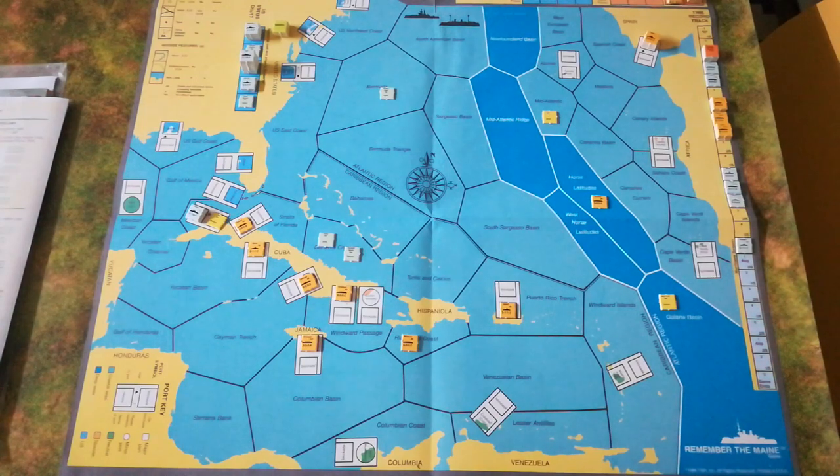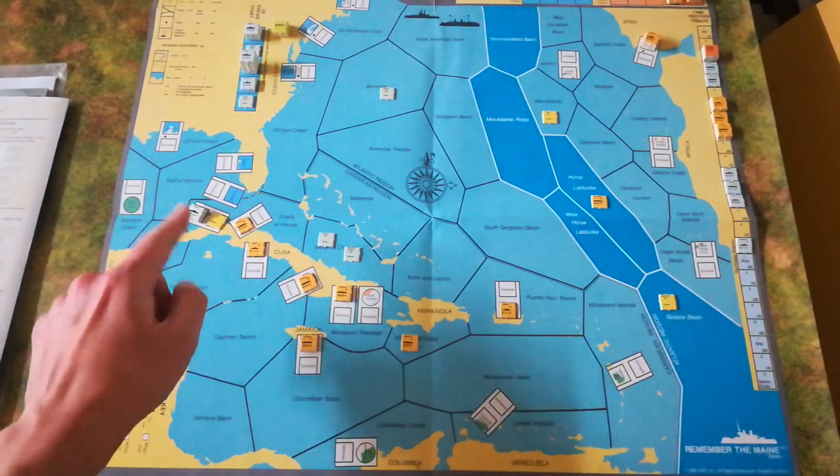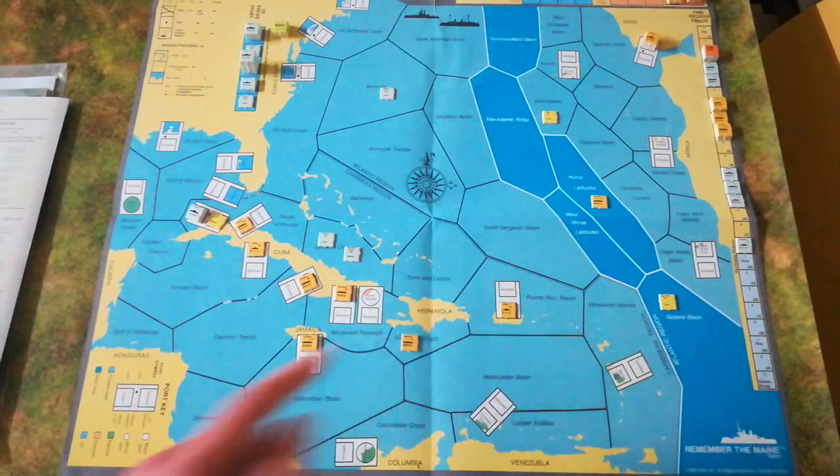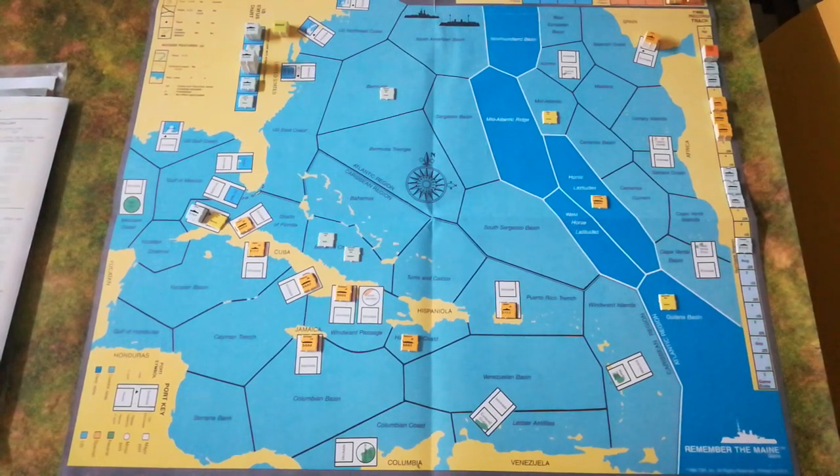The vast majority of your points are earned by occupying territory. Havana, the key target, is worth 30 points but only scored at the end of the game. Both sides score points for sinking enemy ships, causing damage to convoy routes, and bombardments. The Spanish earn points for successfully bombarding US ports. Notably, only the US player records points — Spanish points are recorded as a negative, so if the US had five points and the Spanish had six, the overall score would be minus one.